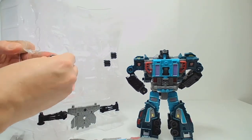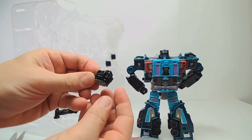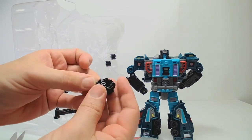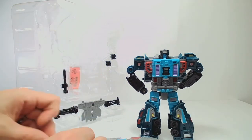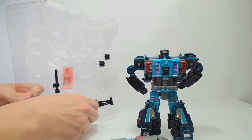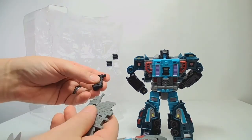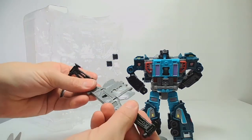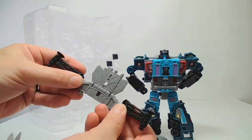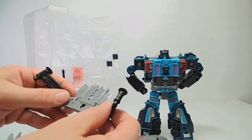We've also got what appears to be an engine, which may harken back to his origins as a Powermaster. And then we've got this thing which would seem to be that missile launching platform. I'm hoping that it integrates into the vehicle mode — we will find out.